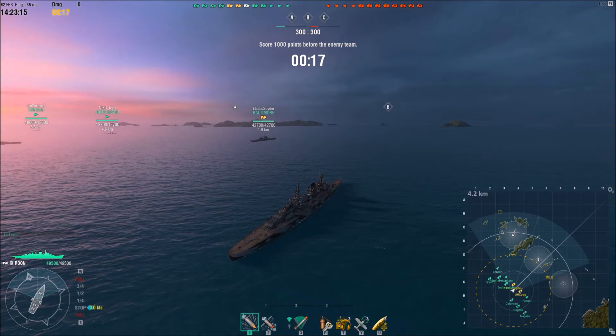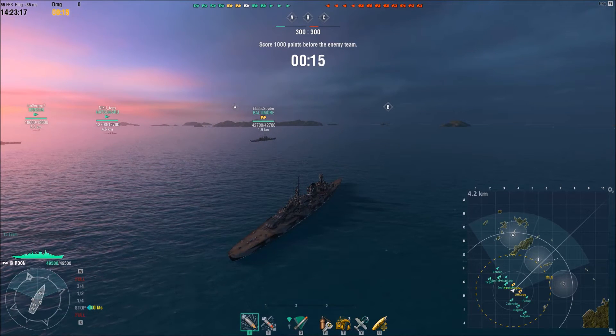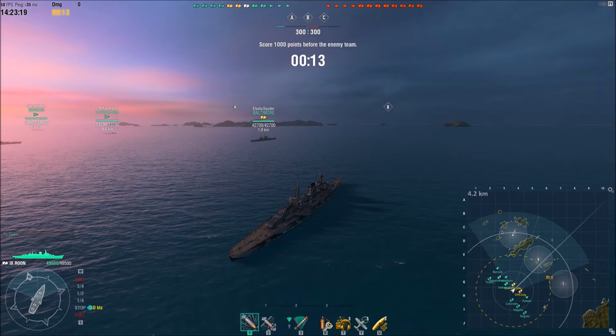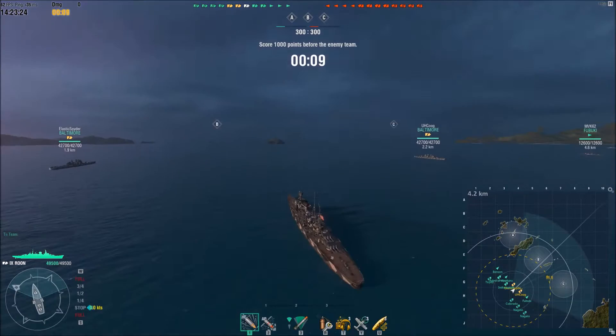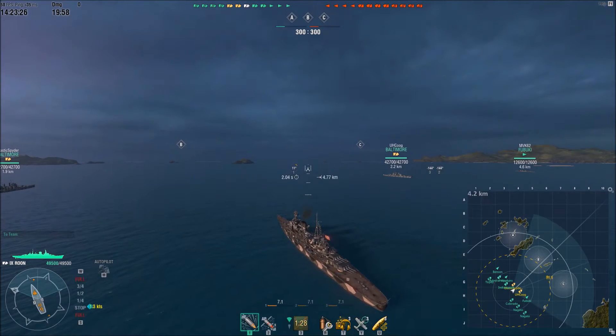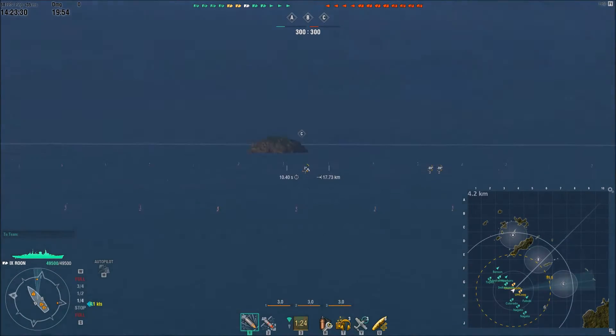So I'm here on the map Okinawa, one of the newer maps in the game. I believe it was released with 0.5.6, and I am divisioned up with two of my division mates, Elastic Spider and Yukug, and they are both in their tier 9 Baltimore. So we've got a nice little division going here with the tier 9 cruisers.